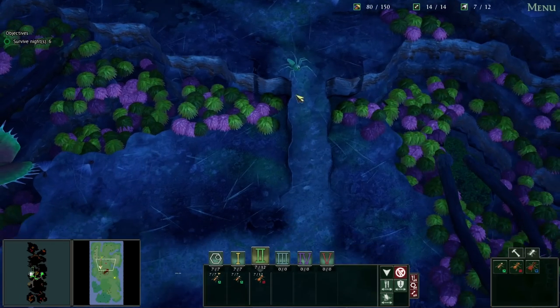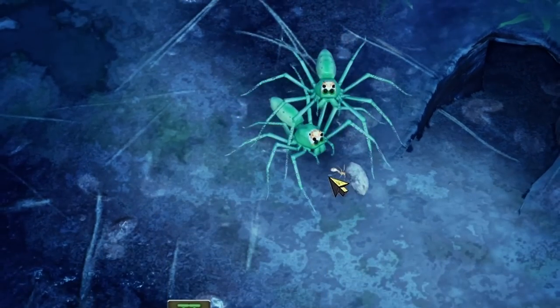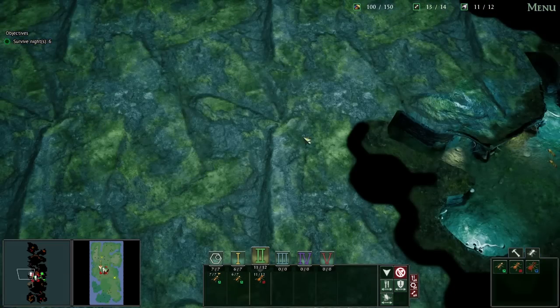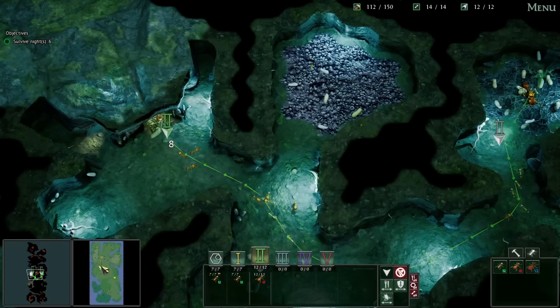It looks like they're on the move — a bunch of spiders coming into the nest and they're attacking the workers. Quick, go out there and protect them! Now they're both going into the nest. The spider's going right to the queen — that's not good. But they got him, so that's good. And did they get the other one? Yes, they did!